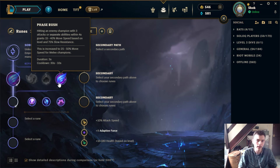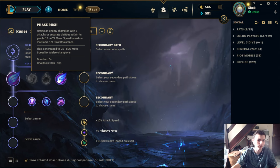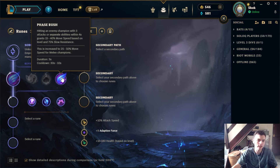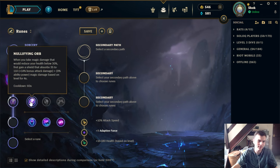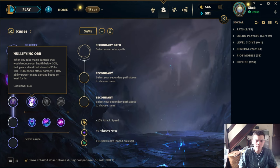Phase Rush has been nerfed a lot but still gives a reasonable amount of movement speed, and slow resist is quite useful. People used to take Phase Rush into Viktor all the time to get out of his W field immediately. Sometimes I see it taken in top lane to chase down ranged matchups. Generally though, a lot of the time champs are taking Phase Rush more to get access to the Sorcery tree — for example Phase Rush Alistar more to get Nimbus Cloak than for the keystone itself.